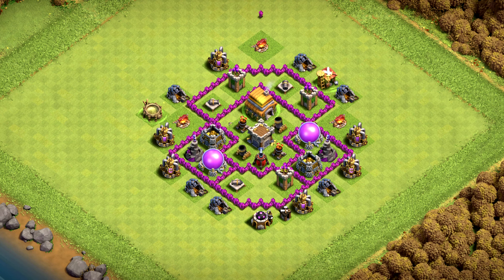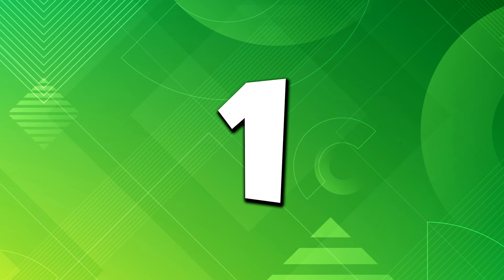Base number 2 is one of the best bases out there — very strong against air attacks and anti-dragon. Base number 1 is a trophy pushing base, best for clan war league and clan wars.